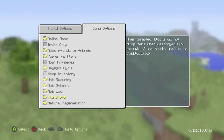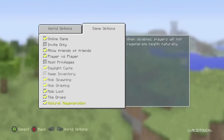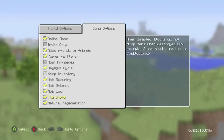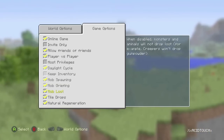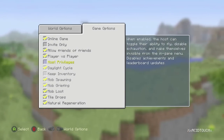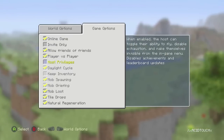They also have mob loot — you can take away mob loot. Say you're playing Hunger Games and you don't want anybody to cheat: put it on adventure mode, which we also have, and turn off mob loot so they can't get anything from other mobs. They also have tile drops, which means say you're mining a block of stone, you won't get cobblestone — useful for certain game modes.